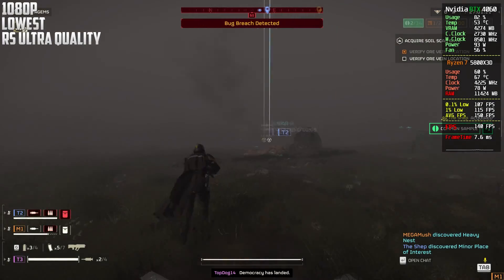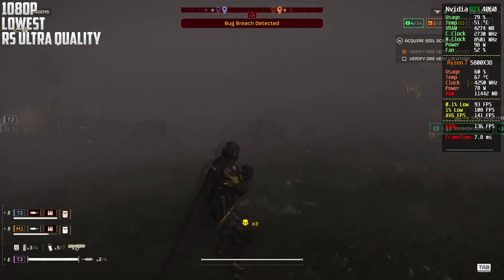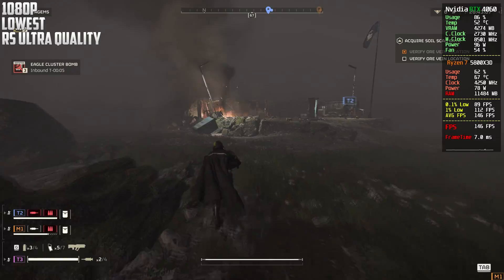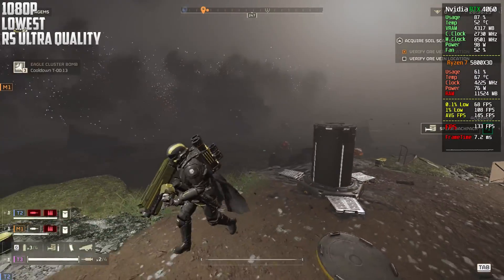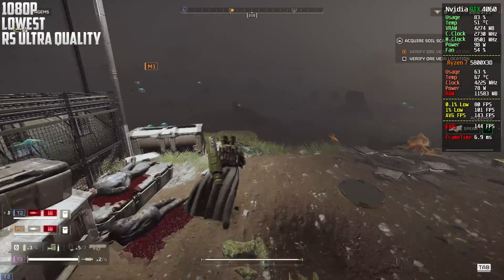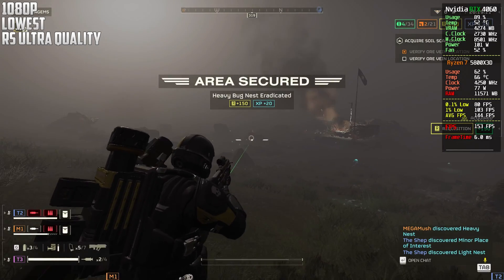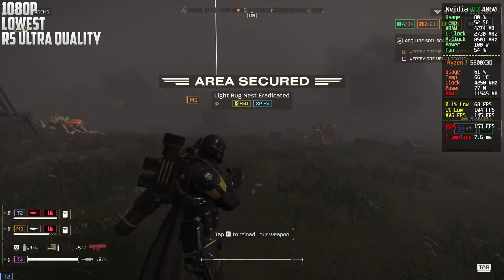So guys, this is now 1080p with the render scale on ultra quality. I don't know if this render scaler is FSR or not — it doesn't say. I guess not, because it just says 'render scale.' I think they would need to specify if it's FSR. There's not really a point in using the render scale in this situation because you already have so much frames — there's no point in getting lower image quality. The frames don't get really impacted much by using it either.